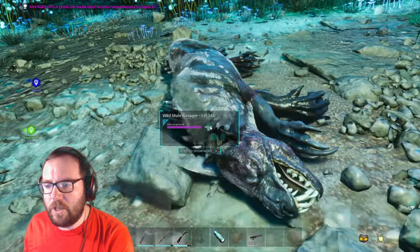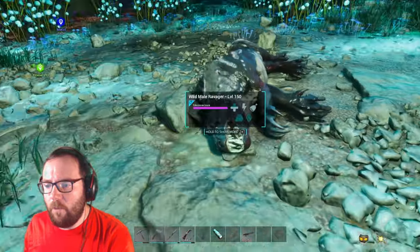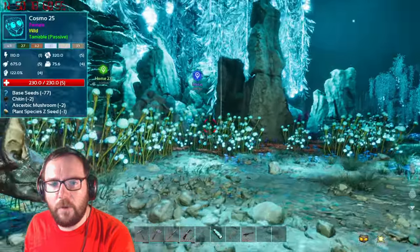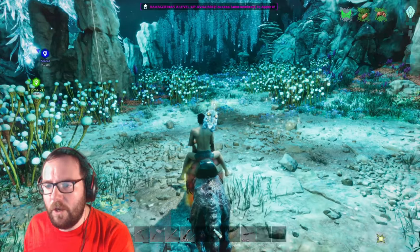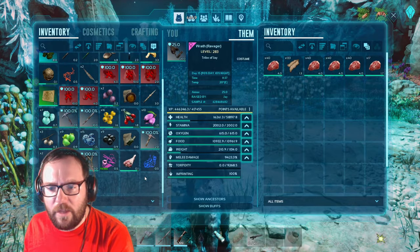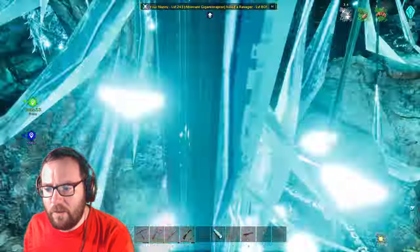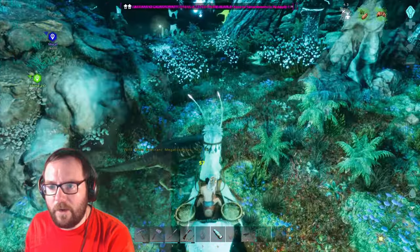I'll feed him the prime meat we've got, tame him up, put him in a pokeball, and then continue searching for a Megalosaurus. There's a Cosmo, level 25 — cool. And there we have it, the max level Ravager has been tamed! We'll check its stats when we get back home. Still no clothes dropped. I see a Megalosaurus — level 20. Another one at level 15 — killed the 15.